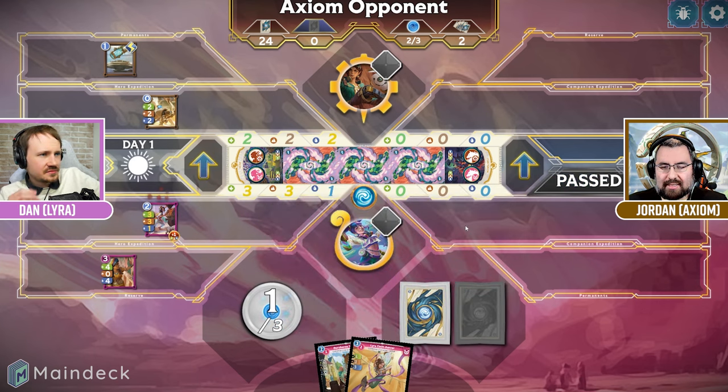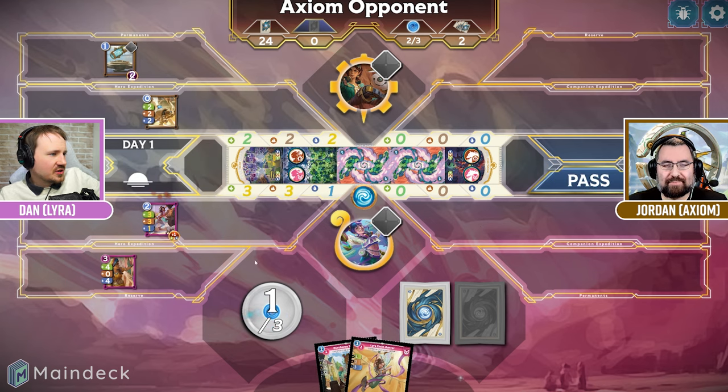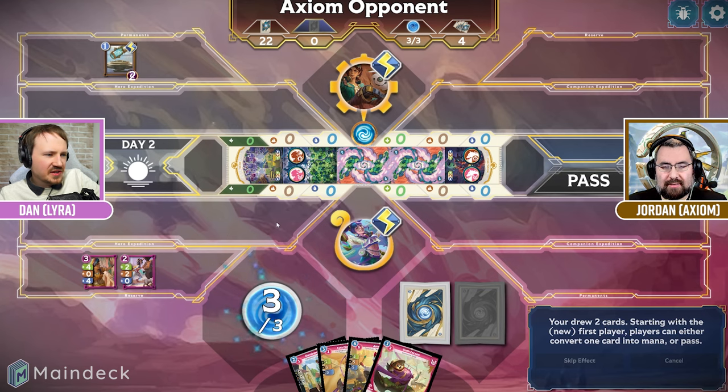I'm going to exhaust my Keelon Cylinder for option one to give it two charges, and then I will pass my turn. Pass your turn as well. So we both got to progress there, which is nice because we both won on different numbers — we're progressing together like friends.